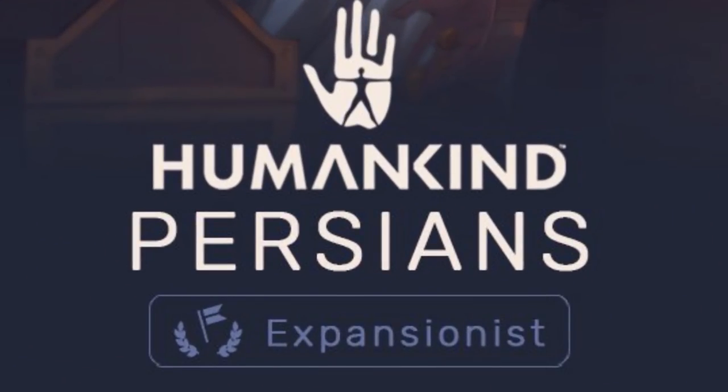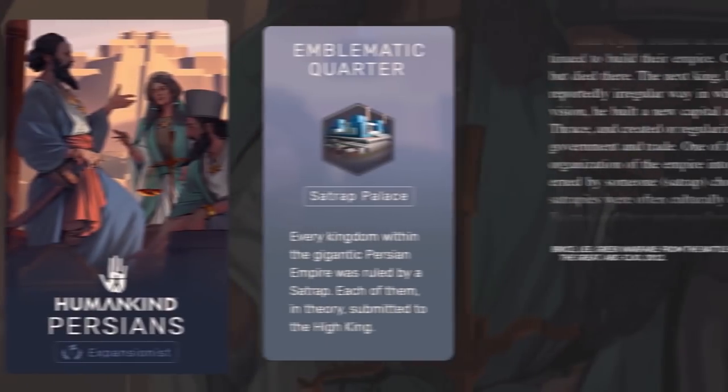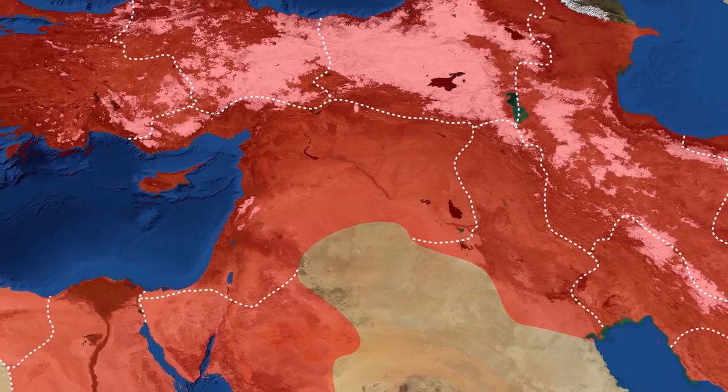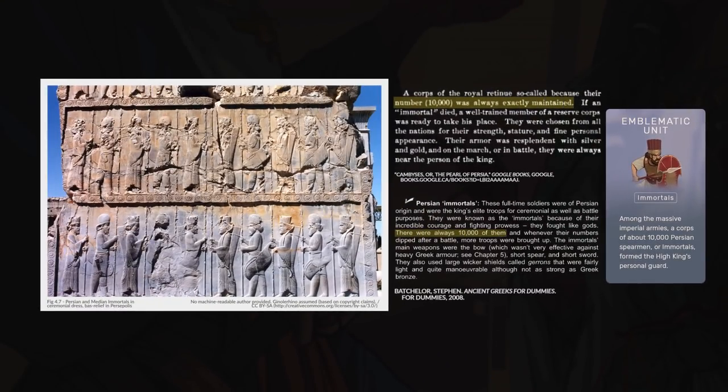The quick expansion from a small region in present-day Iran is well represented by the expansionist label, and the emblematic quarter and unit represent Persian might quite well. The Satrap Palace is a reference to the system of political organization used to keep such a large empire running smoothly. The ethnically diverse First Persian Empire organized itself into multiple states known as Satrapies, with each Satrapie led by a Satrap, loyal to the central power of the High King, paying taxes and respect. The Immortals, meanwhile, were named by Herodotus — an elite, 10,000-soldier-strong heavy infantry contingent that acted as both imperial guard and standing army. They were crucial in the conquests of Egypt, western India, Scythia, and even the Battle of Thermopylae.